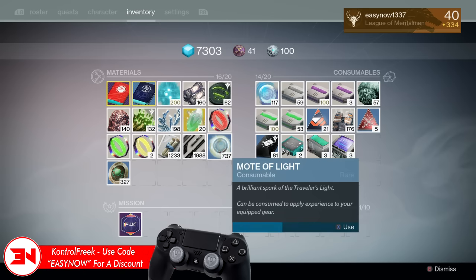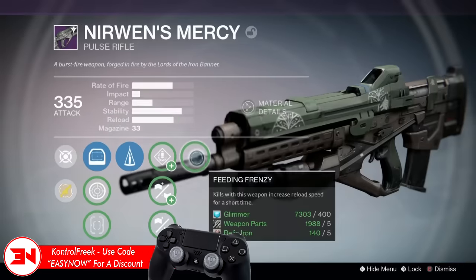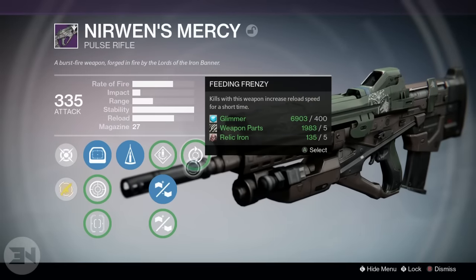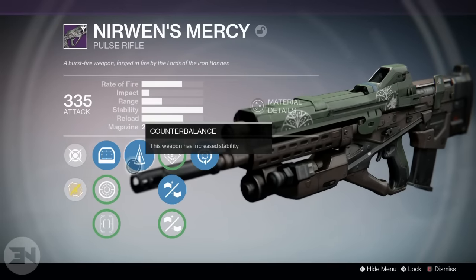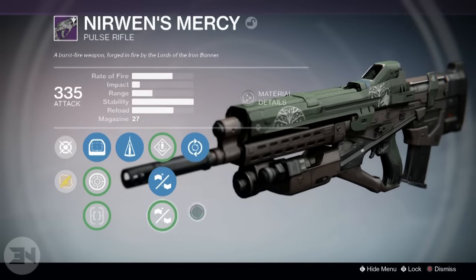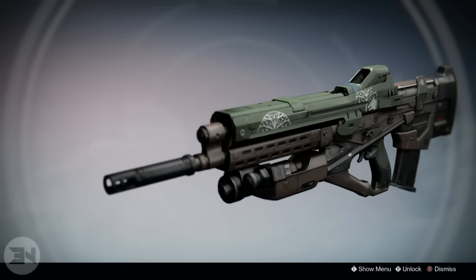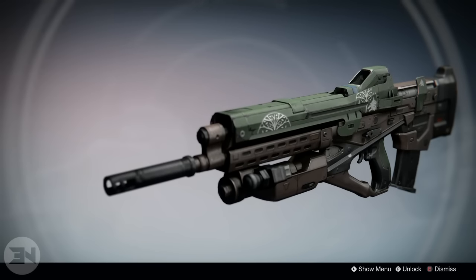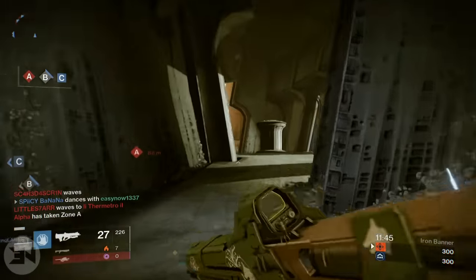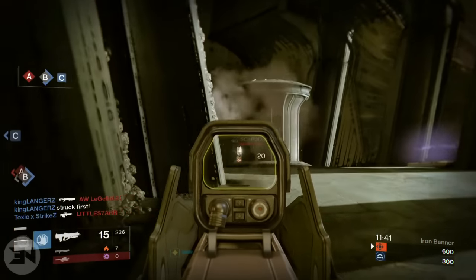This weapon is better from medium to long range — standing in one spot, camping, headglitching — this weapon will destroy enemies. It does about 29 damage to the head, and if you get to a certain range that damage will start to drop off, but it still does a really good amount of damage even when drop-off kicks in due to range. So if you're the sort of person who doesn't run in — unlike me with my shotgun and Hawksaw — this weapon suits you.